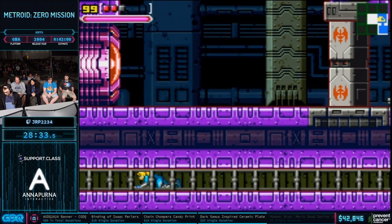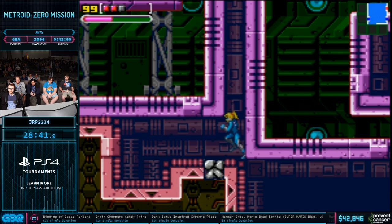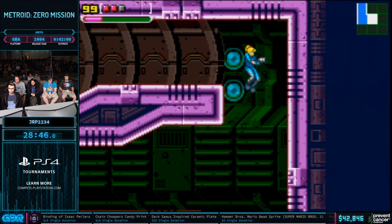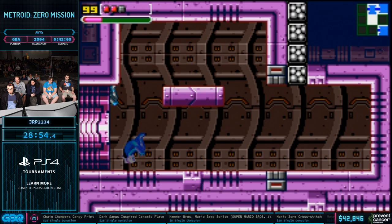Samus can crawl — so if you ever wanted the answer to the question of why can't Metroid crawl, presumably she can — it just took her till this game to do it. It's a difficult skill to pick up, and it's also very difficult to do while wearing a suit. And why would you when you have the Morph Ball? Morph Ball is faster.